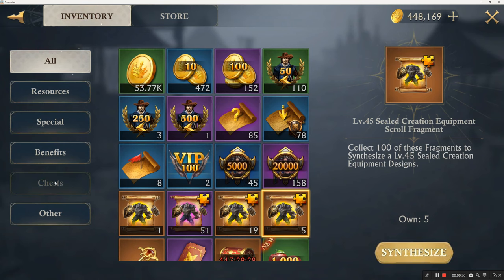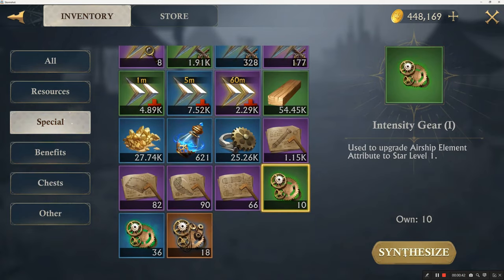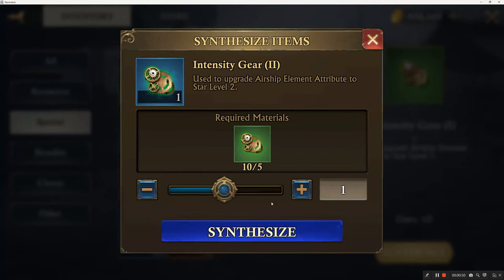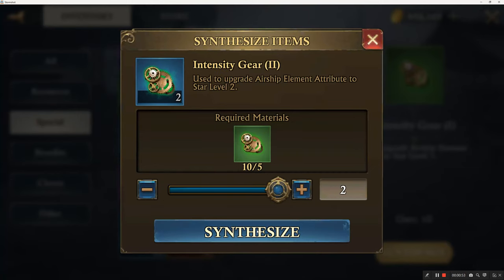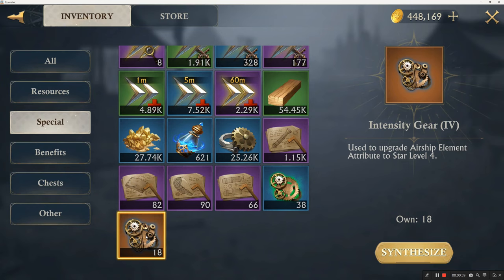Speaking of synthesize — some may not know — you also synthesize these. You can get level one, two, and three in the stores and whatnot, but you synthesize these and it takes five to make one. So literally to get ten of these, which is level four, to get ten level fives you need I think twenty-five hundred of these. Anyway, it's pretty crazy.